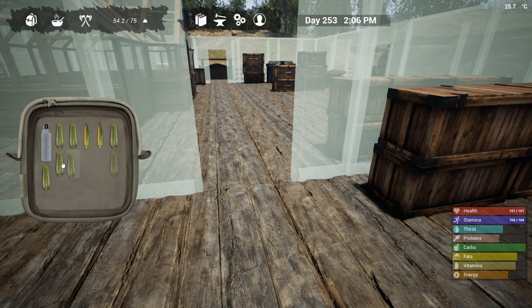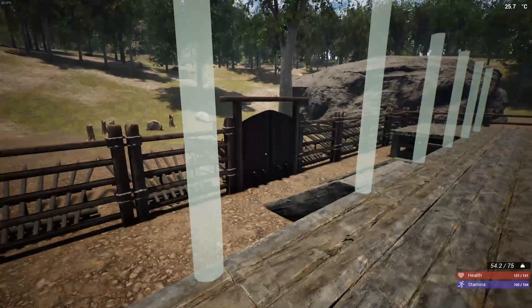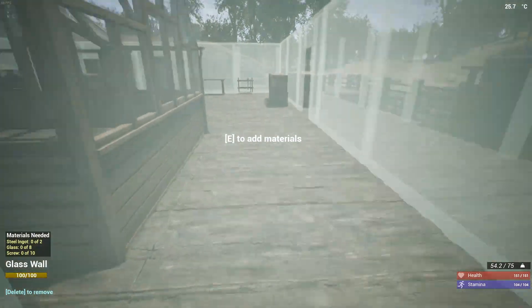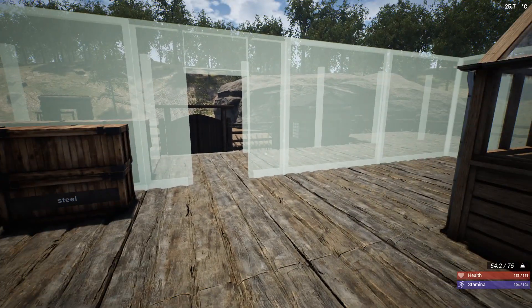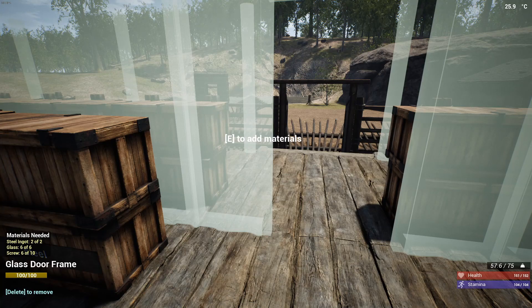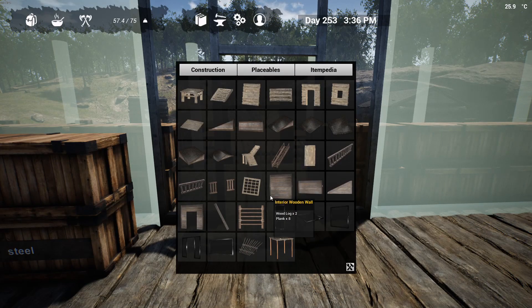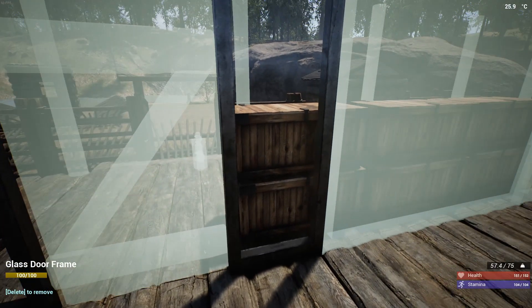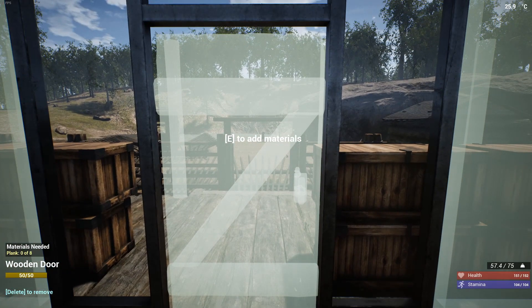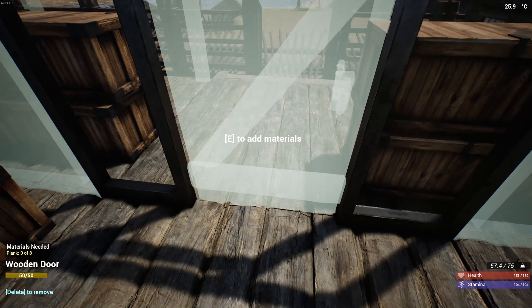I think we could just work on the glass and stuff - I think that should be fine for our next thing to get started here. Let's get this started, get that in place, get a door. I want to have glass, but I want to have like a steel door. And you can upgrade glass to steel, but you can upgrade a door.